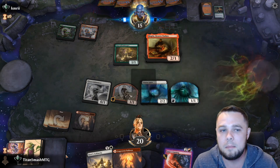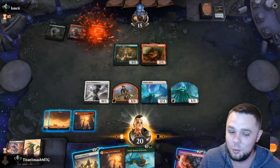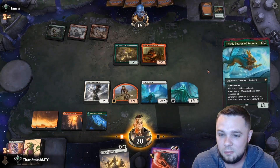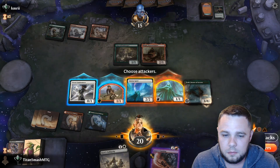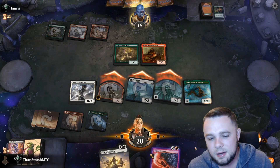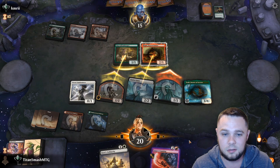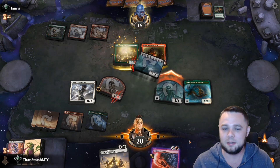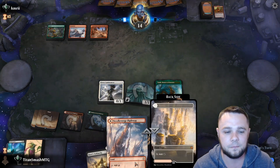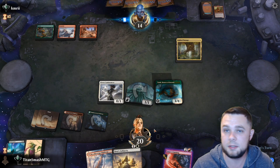Opponent plays Magda — not too afraid of that, this is just the new Gruul. We draw Toski, and I think we just want to play Toski here. I'll attack with these three. I'll send in the Spirit too for card draw — they're kind of forced to block. They even blocked with Eddie because they don't want us drawing cards with Toski. That's fine. Next turn we can still double spell with Satyr's Cunning and Basri's Solidarity, so let's see what they do.